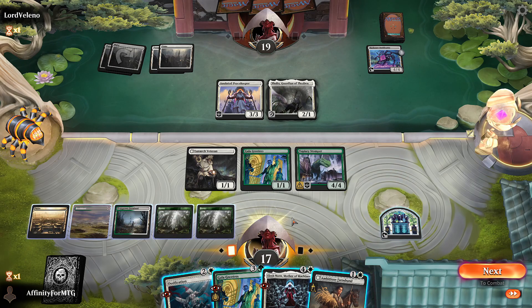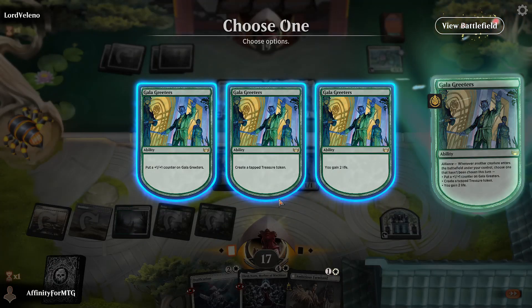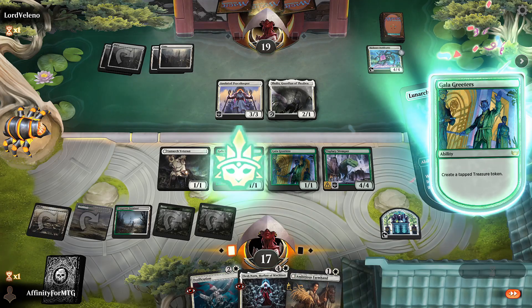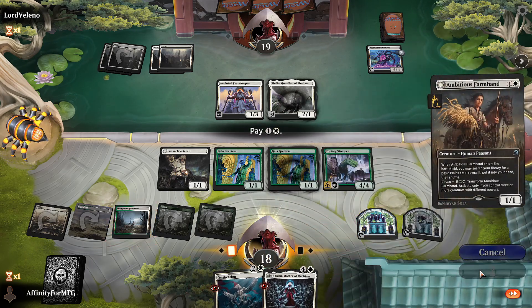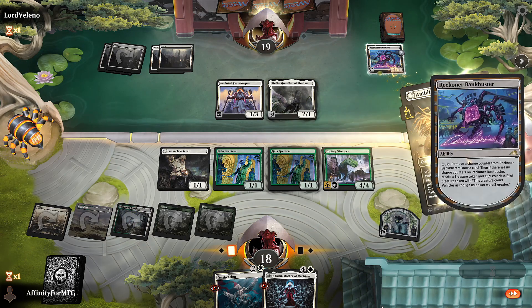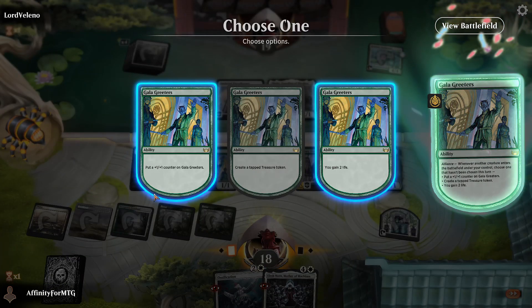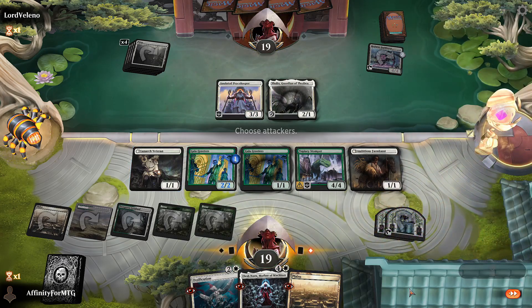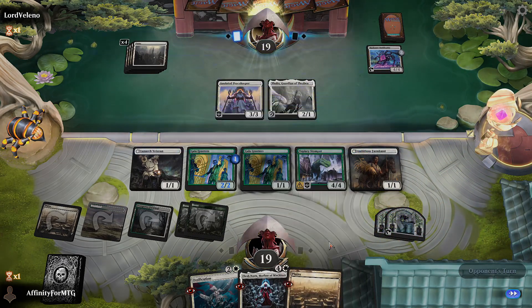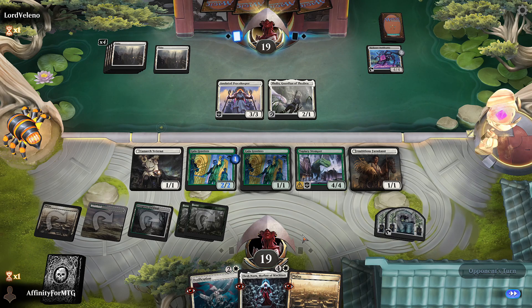We're going to play Topiary Stomper. Autopay. We will make a treasure, get a forest, gain a life. No attacks. I think if I play Elish Norn it's almost guaranteed to get hit with removal. I want to play Galagreeders next turn so I can Elish Norn and Ossification in the same turn. If I don't draw a land I'll play Farmhand first to get a Plains, then Galagreeders. I just don't trust Elish Norn will live for a turn. So we'll get a counter, a treasure, and a land. Next turn I can play Elish Norn then Ossification for double triggers — they could have instant speed removal like Faithful Mending, but I think that's the best play. One more land and Topiary Stomper becomes active.